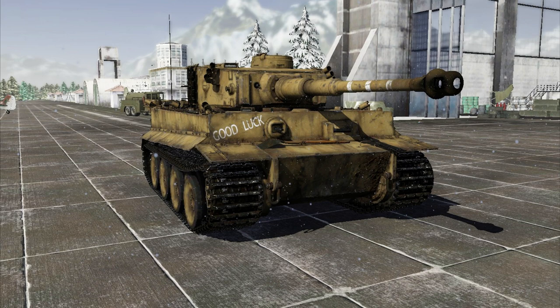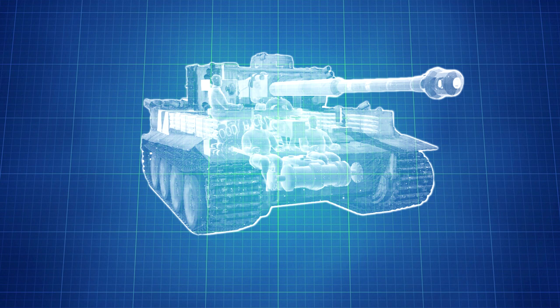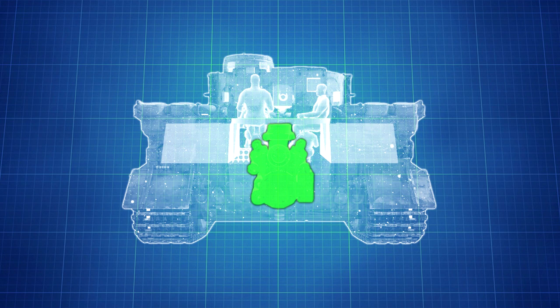As with the crew, the tank modules also each serve a purpose which you can disrupt. A hit to the transmission will render the tank immobilized. The same thing happens when you hit the engine, with the added bonus of having a high probability of causing an engine fire.